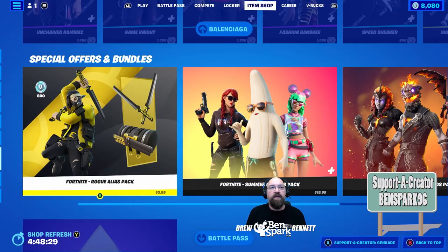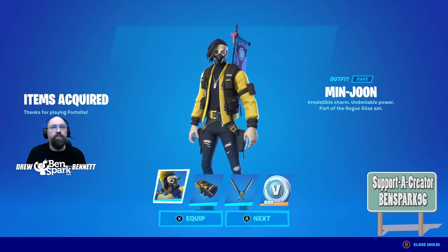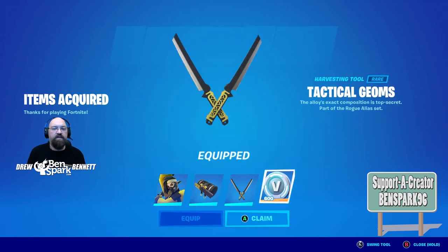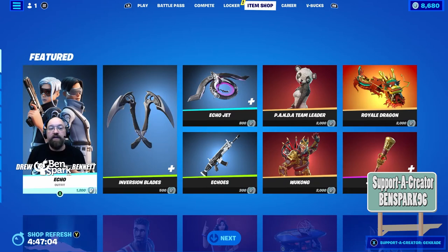There is a new item in the item shop — a special bundle, the Fortnite Rogue Alias Pack, for $3.99. You get 600 V-Bucks, the Mijun outfit, the Alpha Cylinder Back Bling, and the Tactical Geomes Pickaxe. That's a pretty good deal for $4. I'm supporting my buddy Redbeard Bart, so I'm going to make that purchase. I've now added Mijun to my locker and equipped the Back Bling and the Tactical Geomes. If you are making a purchase in the item shop, please consider using my supporter creator code, which is BenSpark96. Thanks again.